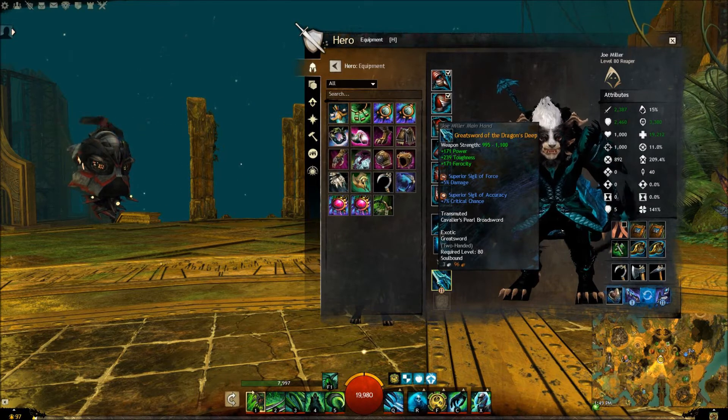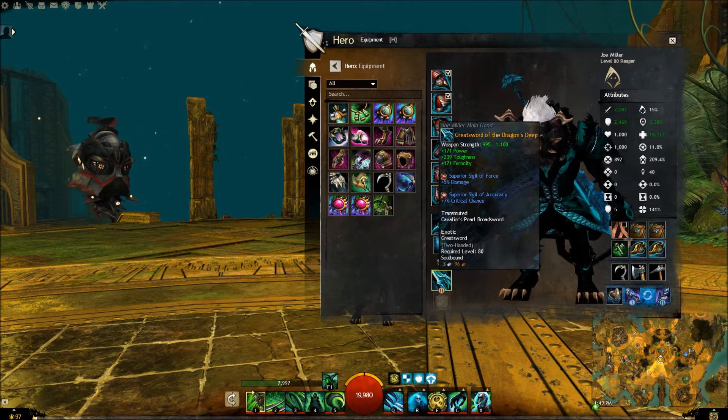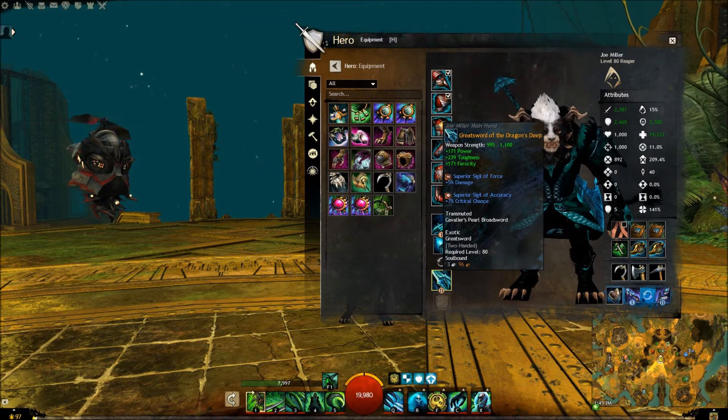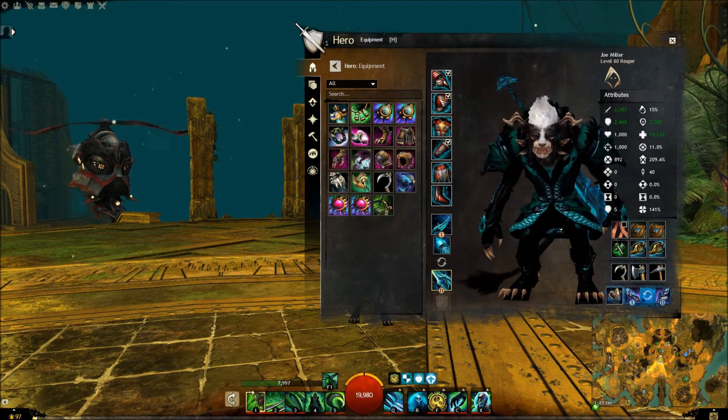Sigils of Force and Accuracy on the weapons. I could go for Sigil of Air instead of Sigil of Accuracy — I might swap that out eventually, just because your crit chance is never a problem with this build. So that's the gear.